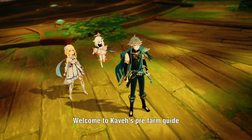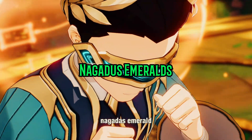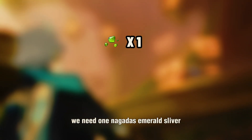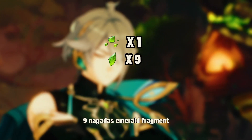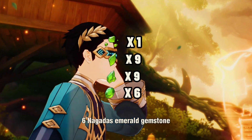Welcome to Kaveh's pre-farm guide. Let's start with the basic material for Character Ascension: Nagadus Emerald. We need 1 Nagadus Emerald Sliver, 9 Nagadus Emerald Fragment, 9 Nagadus Emerald Chunk, and 6 Nagadus Emerald Gemstone.